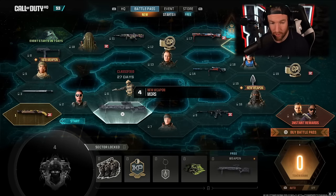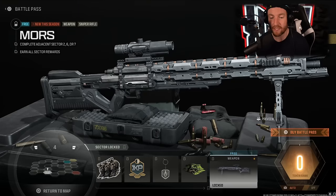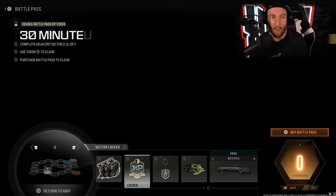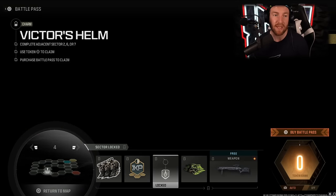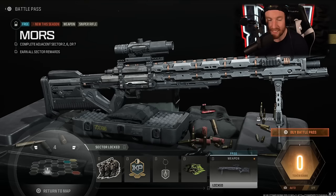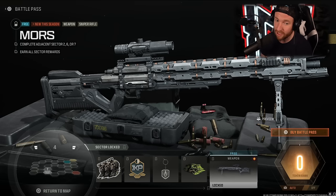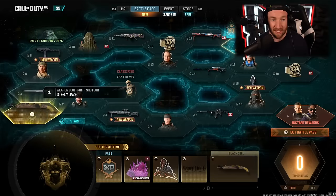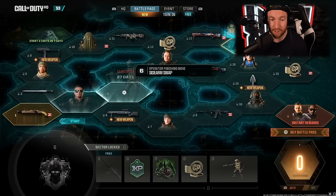Sector 4 has our first new weapon, and this is the one I'm most excited about in the Battle Pass. To get there you pass through a weapon sticker, 30 minutes of double Battle Pass XP, a weapon charm called Victor's Helm, and a large decal. The new weapon is the Moors — a weapon from Call of Duty Advanced Warfare where you put one bullet in the chamber at a time. It was a super powerful sniper rifle and a fan favorite back in Advanced Warfare. I'm excited to use this bad boy again. The easiest path is through Sectors 1, 2, and 4.